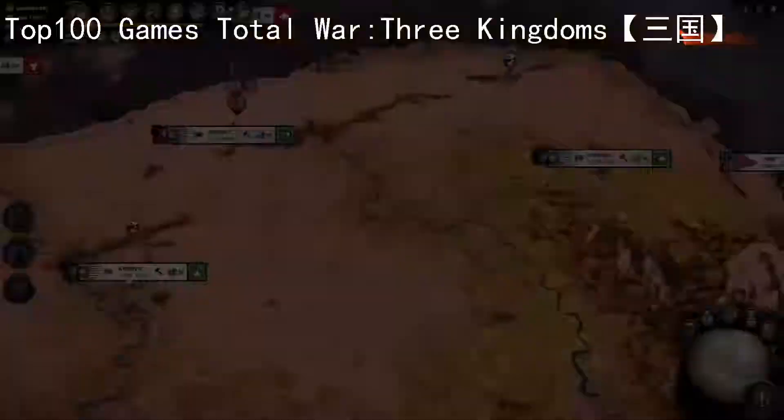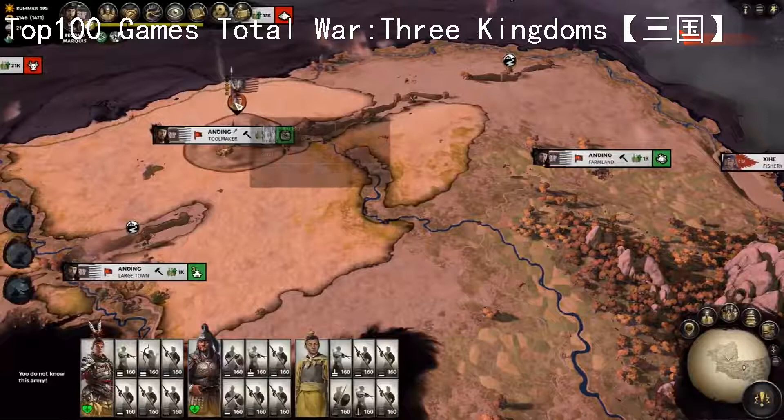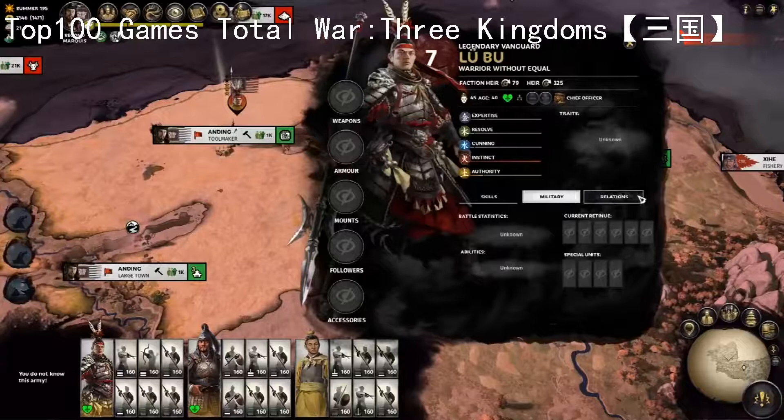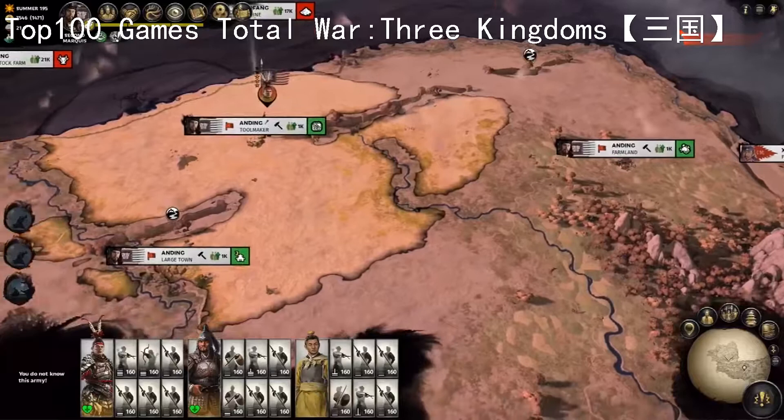Granting him too much power could see Dong Zhuo play me at my own subterfuge game, whereas failing to give him the plaudits and responsibilities he deserves after his heroic effort behind enemy lines could also see him leave my faction and rejoin the real friends he made fighting in Dong Zhuo's ranks. These are intricacies of the all-new Guanxi system, another revelation for the Total War formula. Make sure to subscribe for the upcoming video where we'll take a deep dive into the new layers of complexity this adds to your playthroughs.